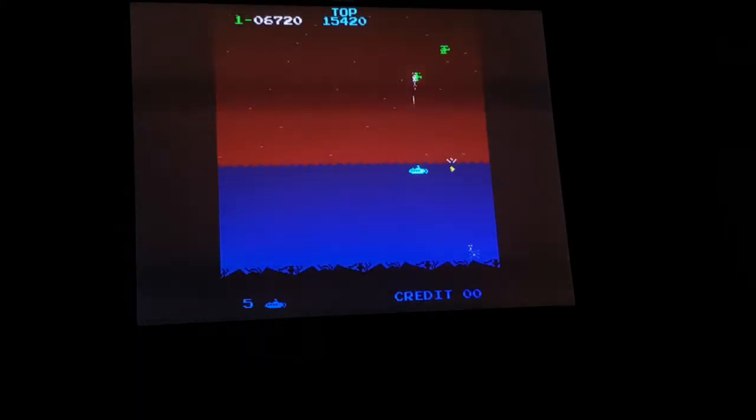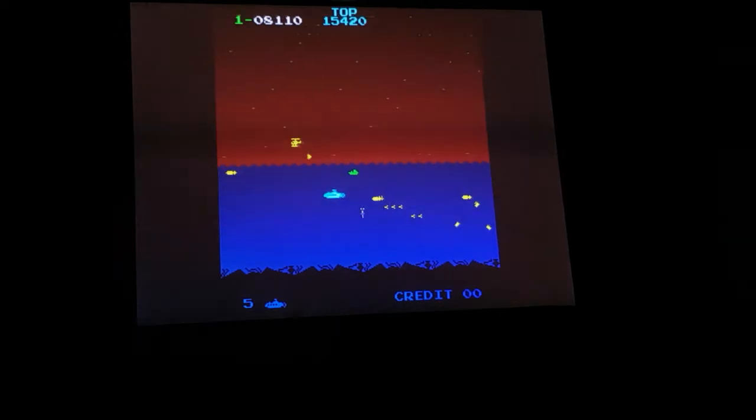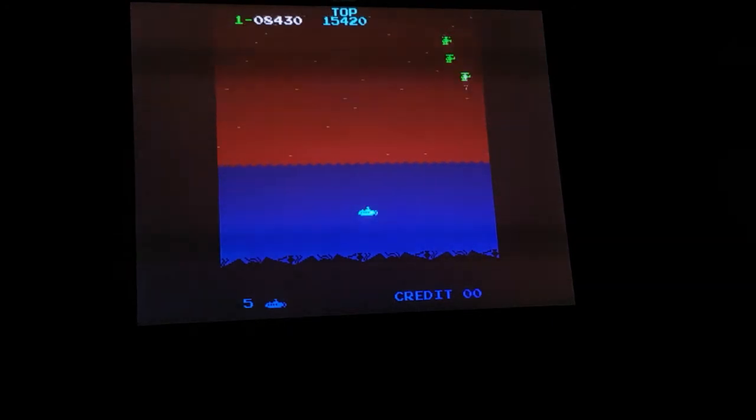We have our green helicopters here and we're up to the second level of them. Just be careful of what it throws out at you. One thing about this game — you do have to be good at dodging things and watching things in lots of different spots. There's that fast one. Don't ever go too close to the right-hand or left-hand side of the screen because it will come out of nowhere and nail you. This is our first yellow one which we missed. We've got the third one at least. We're good — we'll get through that level as well and go back to the start.